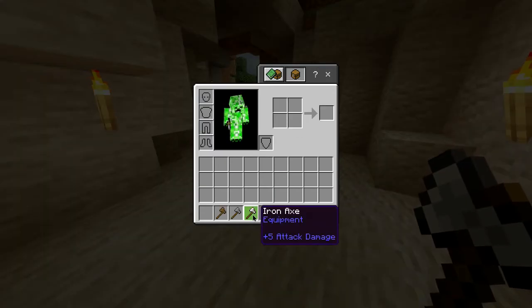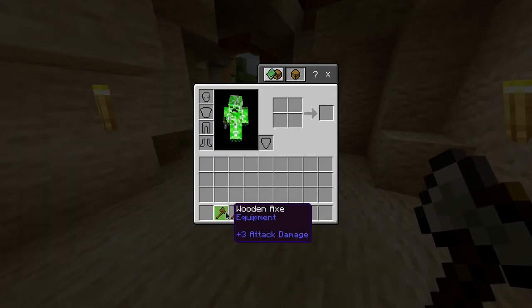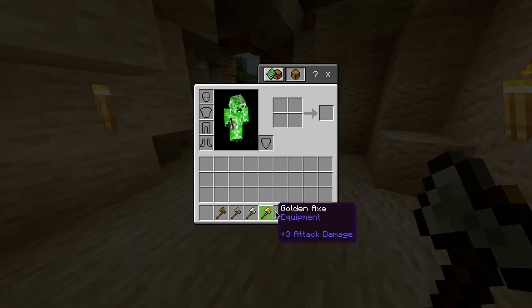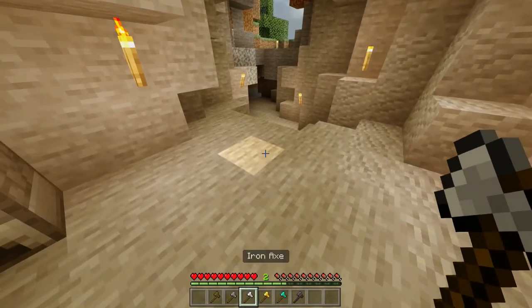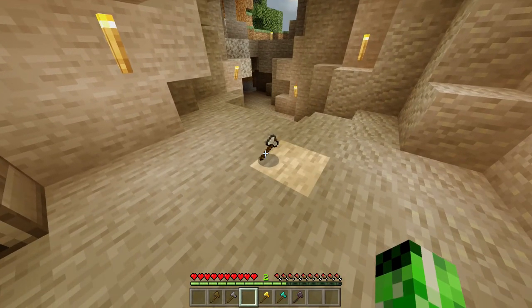Also in this game, alongside the iron axe, you also have a wooden, stone, gold, diamond, and netherite axe, all of which have different durabilities and can mine things at different rates. But for now, you have yourself an iron axe.